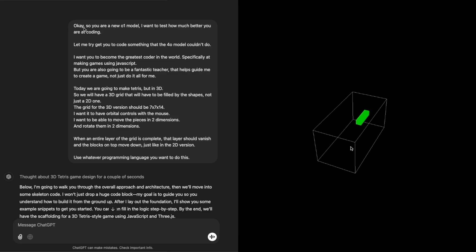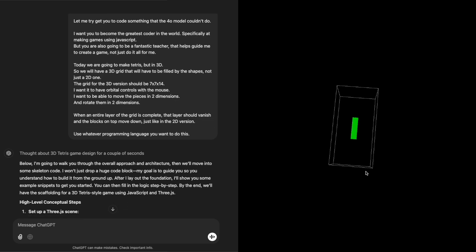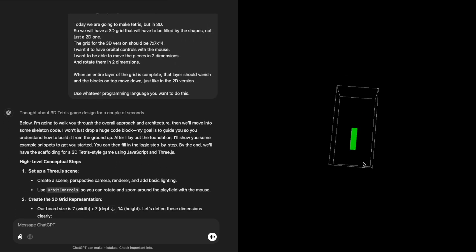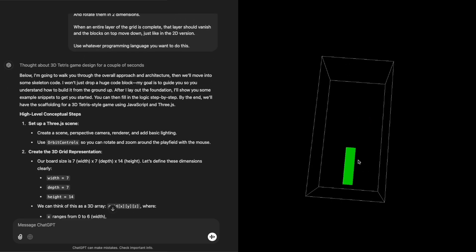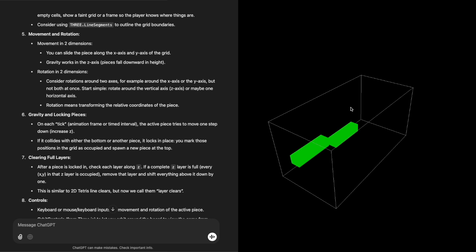But then a few days ago, the new ChatGPT-o1 model was released and I thought it would be a good test for the AI to see if it could do what the previous model failed at. And it managed to do it in less steps, less effort, less prompting — but it wasn't all perfect.